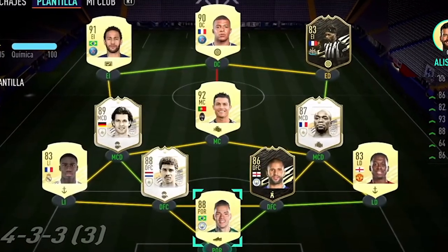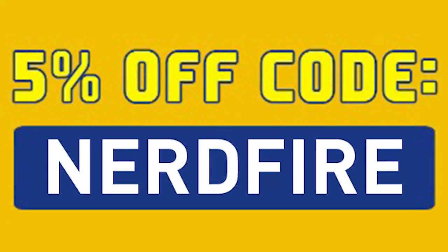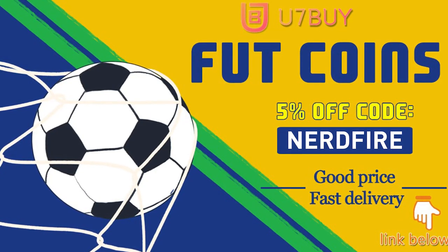Are you facing ridiculous teams and you're stuck with ones just like this? Well, look no further. Head over to u7buy.com and get yourself some foot coins using the code nerdfire at the checkout for 5% off your order — it'll be linked in the description. They are cheap, safe, and the most reliable, so make sure you go ahead and check them out and make your team better than ever.